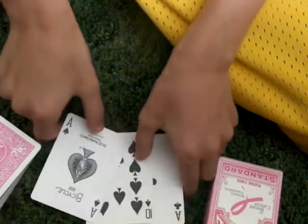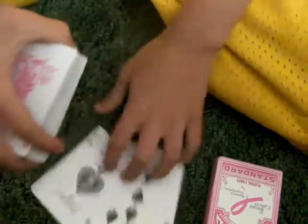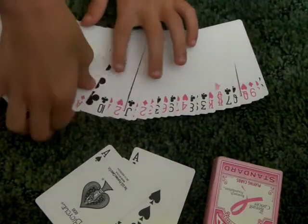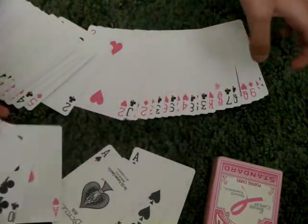Ten of spades is not your card? Wait — they must have found the opposite. So maybe let me just spread through the deck here. The two red aces found the card. And that's your selection — the ten of clubs.